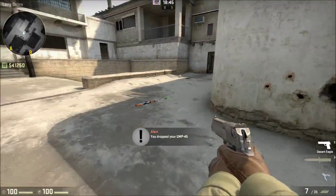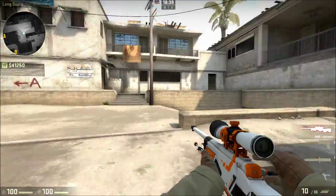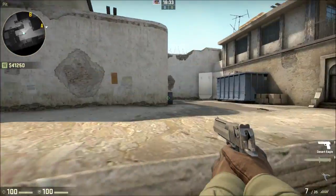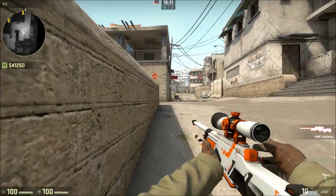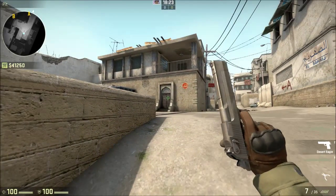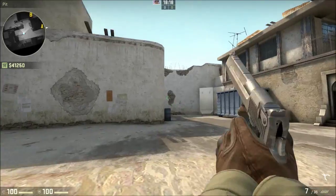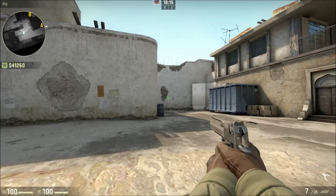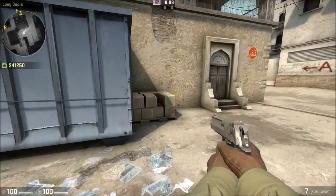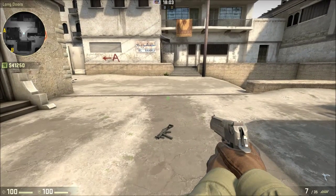One thing you probably shouldn't couple the Deagle with would be an AWP. Because the AWP is a long range weapon — say for instance you're peeking down long and an enemy comes out of long doors. You're probably going to be forced to engage either with the AWP, which might be quite risky because just like the Deagle it takes quite a long time for a shot to reset, or you'll be forced to use the Deagle. And if you don't land that first shot, you're out of luck, because you have to wait for the shot to reset — in which case the guy could spray you down with a P90, a UMP, or whatever he has. So make sure you use close to medium range weapons.